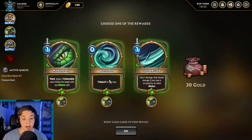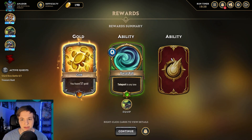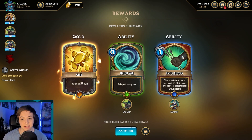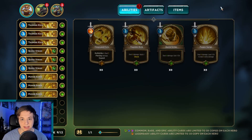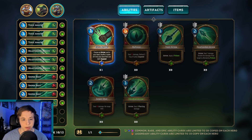We're at two out of five essence. We got new abilities — we'll put them in our deck and take some things out. Let's do another shard. We'll put our archer in the middle. We used the extra arrows ability — choose an arrow card in your hand, shuffle two free copies into your deck. We'll do that with the heart seeker arrow — having a bunch of those for free is insane.